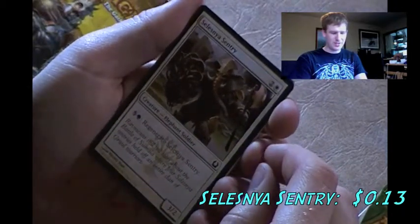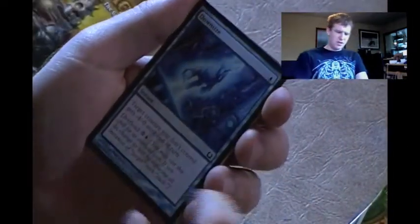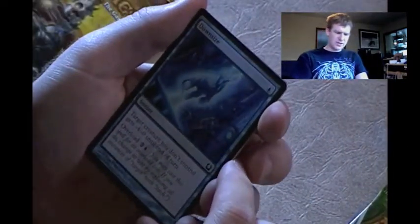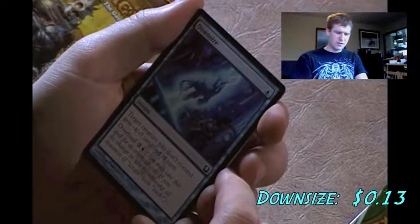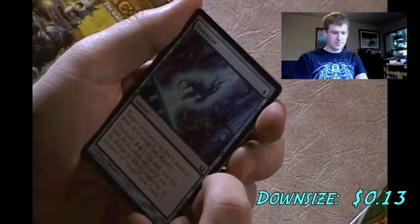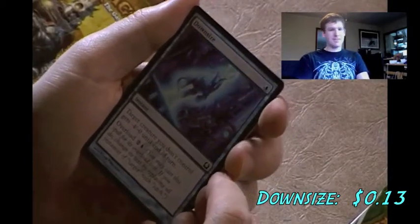Centaur - too much mana to regenerate, you'd need a really strong mana deck. Oh, a card I haven't seen before - this is Downsize. Target creature you don't control gets -4/-0 until end of turn and has an overload of 3, regular cost of 1. That's not bad, but again I don't use Izzet cards, so let it pass.